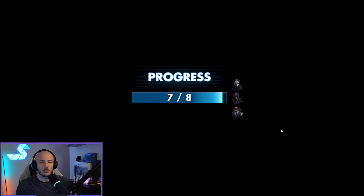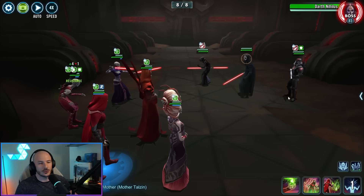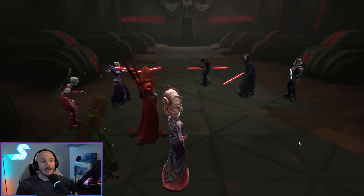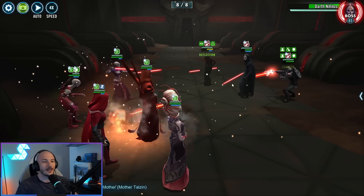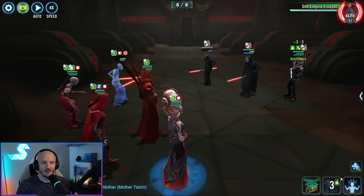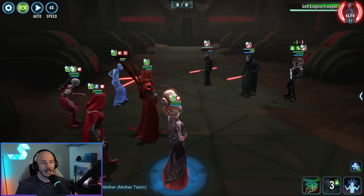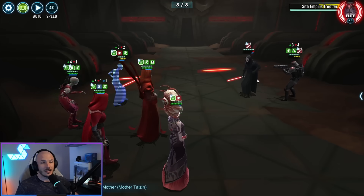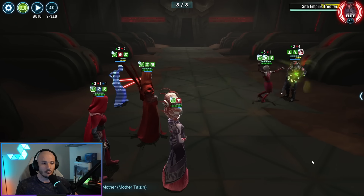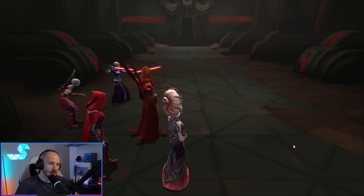The last wave is actually pretty easy. Nihilus is going to start with a bonus turn and he'll almost always use his Annihilate — that'll go straight onto Zombie, who's going to revive. After that, spam specials. Just spam the specials and Nihilus will drop like an absolute log — he'll defeat himself very, very quickly thanks to all the plague that's been spread. Specials all the time if you can. I used Daka's special because I knew he was going to basic and get rid of the taunt. Just down to Sith Empire Trooper and booyah.